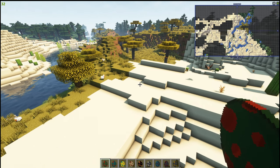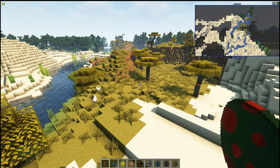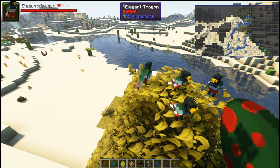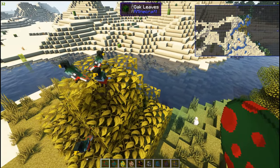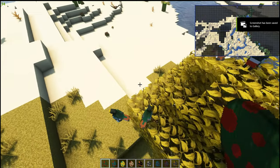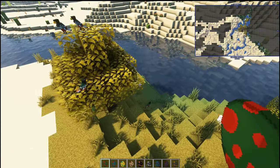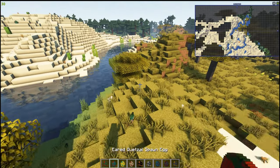Moving on to flying creatures — we have the elegant trogon. That is a very elegant little creature to say the least. I haven't seen one fly yet but we probably will — let's leave them there.